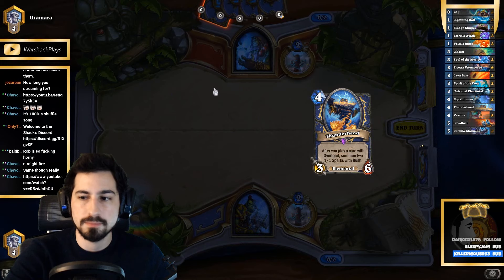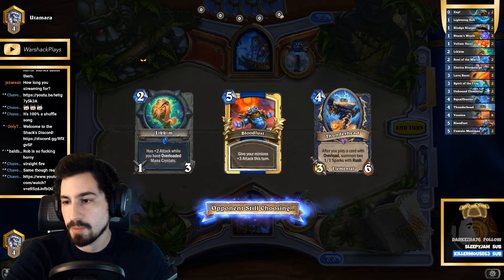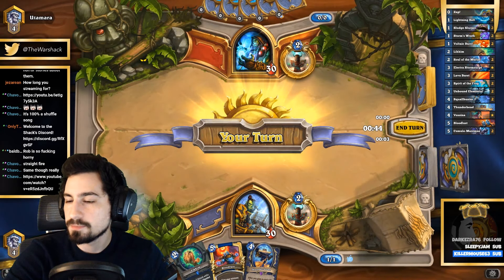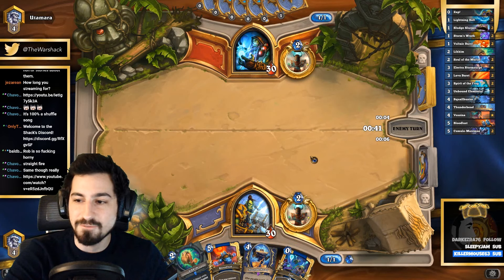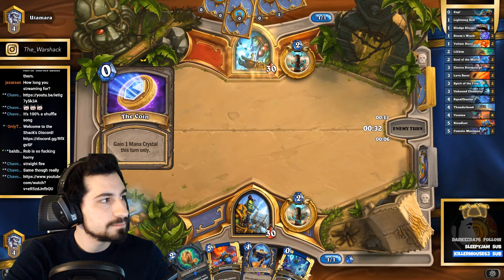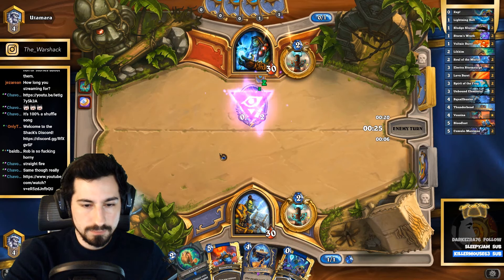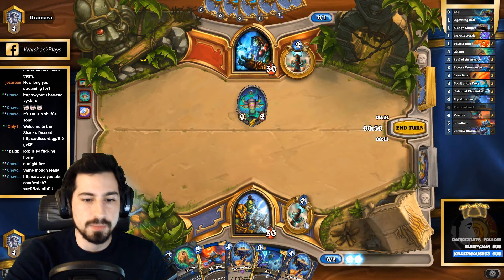I think I always keep Thunderhead, I don't think I keep anything else. I have no solid turn three play so I just hero power and Zap.